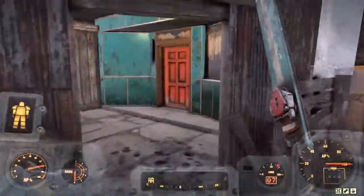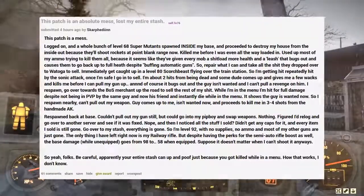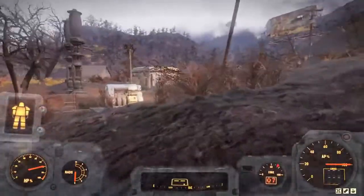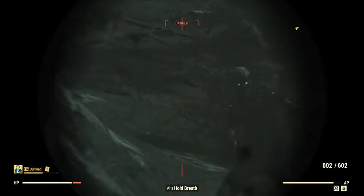One other bug that seems to have popped up as a result of this maintenance is things disappearing from certain people's stash. One guy reported that his entire stash was gone, and some other people in the comments backed this up by saying a few items were missing. This could be one of those issues where they did something right before the servers went down and it was never saved. There were modifications to stash weights, so I wouldn't be shocked if maybe there were some glitches along the way.